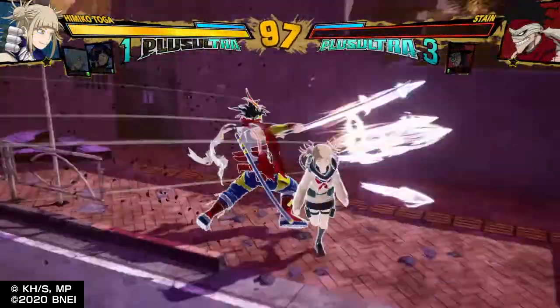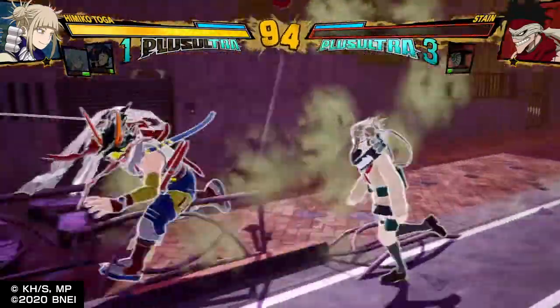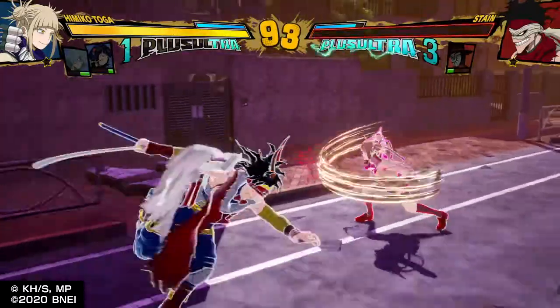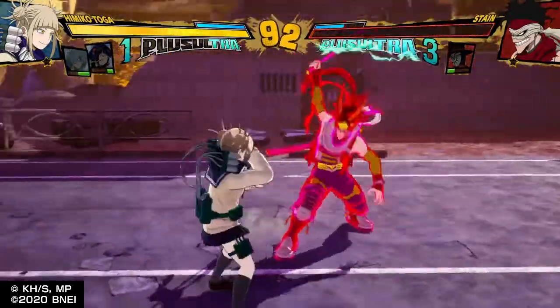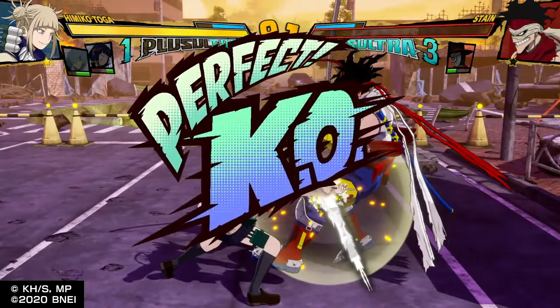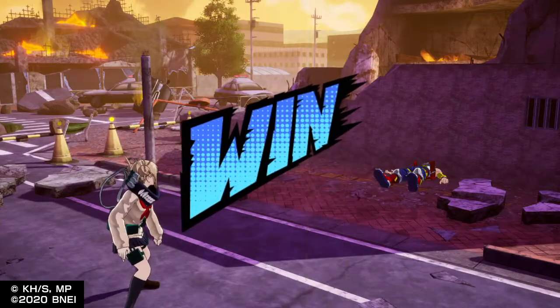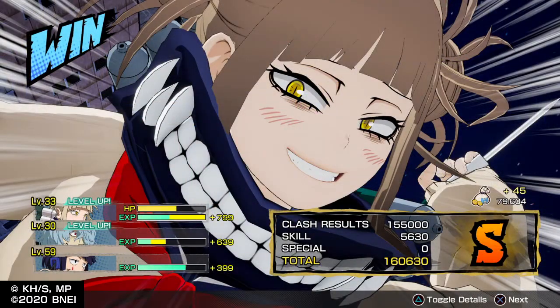Completing this mission is very quick and easy due to the fact that the enemies start with 1 HP. This makes it perfect for grinding EXP. It should take you around 20 minutes to complete this mission. I played through this mission 3 times to test how fast the level growth would be. I used a level 1 Toga, and at the end of my first run she reached level 34. By my second run she had reached level 47, and by the end of my third run she reached level 57.